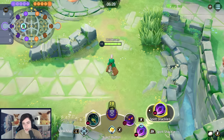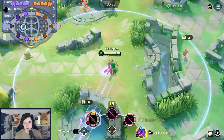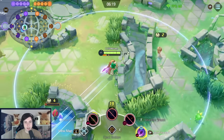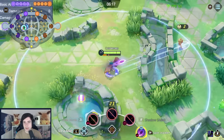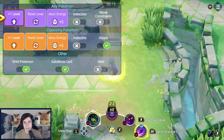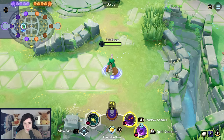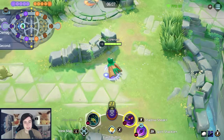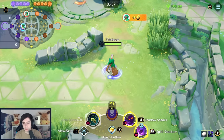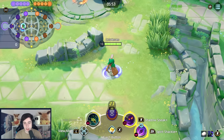On level eleven, pick up Spirit Shackle Plus, which gives 15% more damage to targets under 50% HP — works against wild Pokémon too, nice for securing last hits. Then on level thirteen, Shadow Sneak Plus increases the defense reduction from 60% to 80%, so both plus versions are straight-up damage increases.